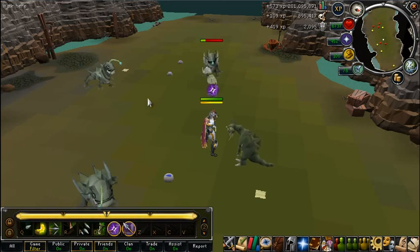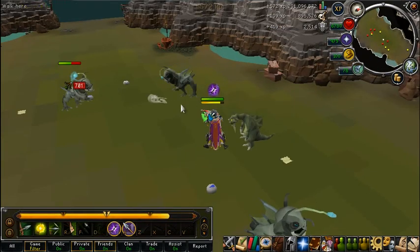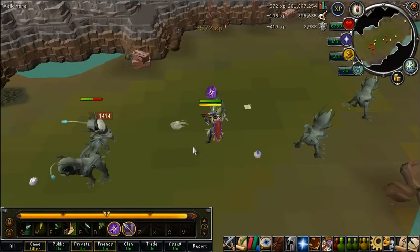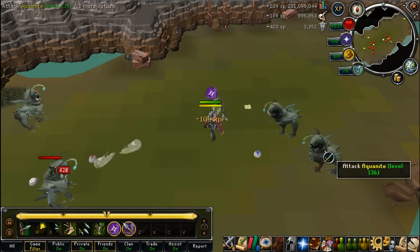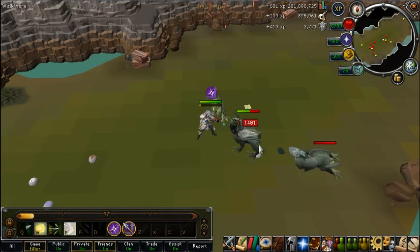I was using Soul Split, which is 92 Prayer. If you have that, it's very, very useful — it will cover all the healing you need. I had a Bunyip just in case, but Soul Split covers all the healing and you can use it infinitely.